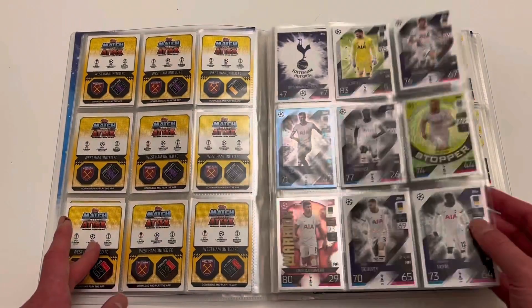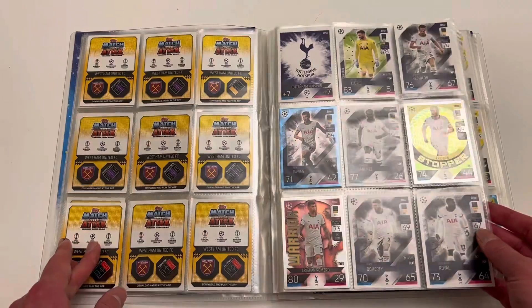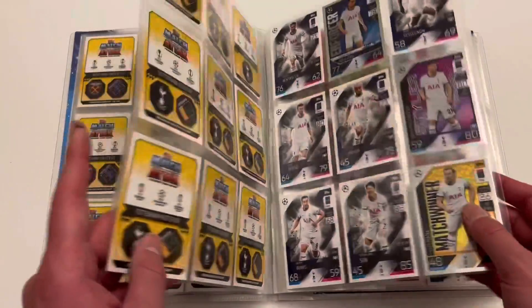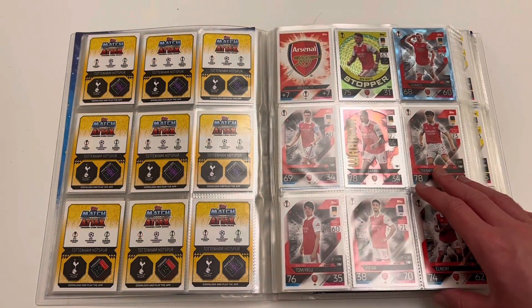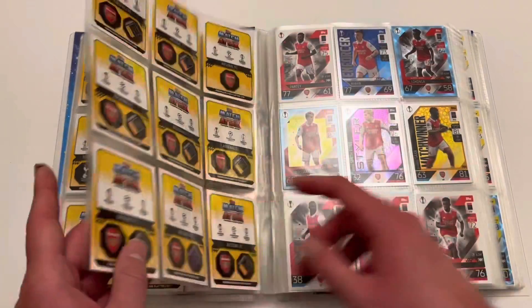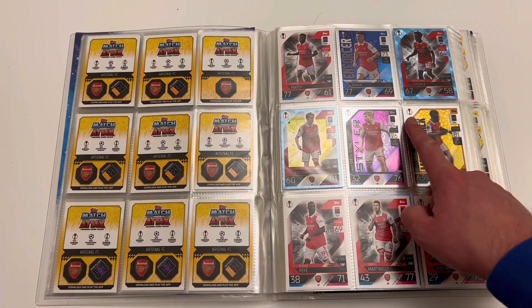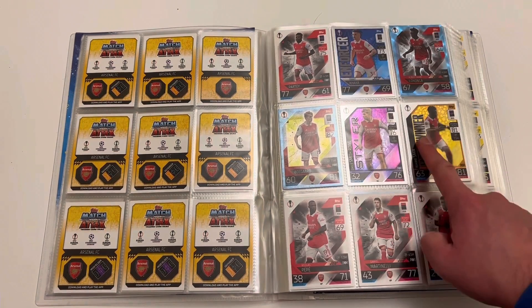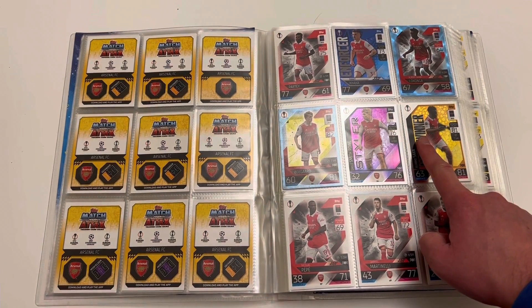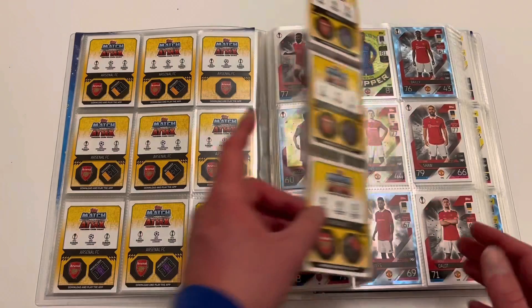We've got Spurs in there as well. Spurs are battling it out for top four right now — it's looking really tight. Could we see Spurs as a Europa League team next year? But I've got all of the Spurs cards. Arsenal is looking nice and complete — a lot of Arsenal crystals, three of them. This is Arsenal in the Europa League, and it is highly likely that Arsenal fans will be buzzing this year as they should be in the Champions League next year. Could we get an Arsenal 100 club next year? That would be really exciting.